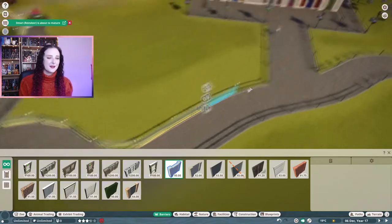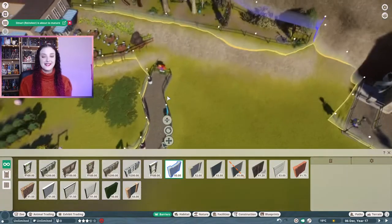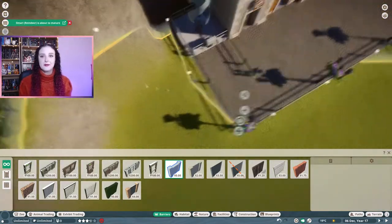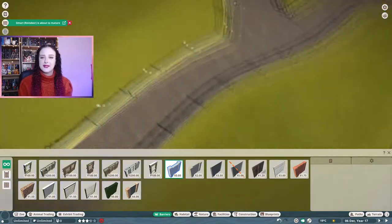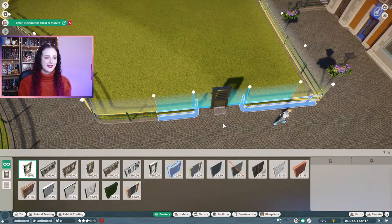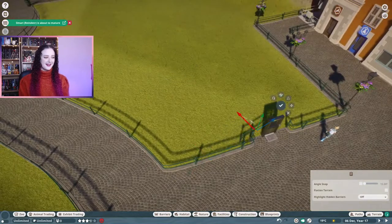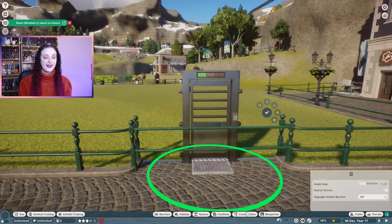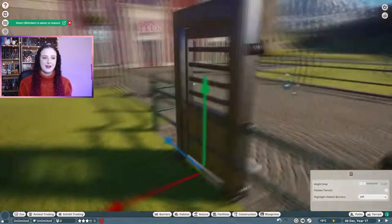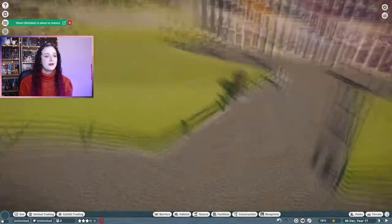Today I am building a capuchin monkey habitat. I picked the capuchin monkeys because I had the idea for the habitat before I knew what the animals were. I really wanted to make an Eiffel Tower to go with the European theme — lots of different European inspired habitats all together. The Eiffel Tower is so iconic, and I thought it would be really funny to find an animal that could climb it. Because the capuchins are so small, I thought the juxtaposition with the massive Eiffel Tower and these tiny monkeys scaling the tower would be hilarious.